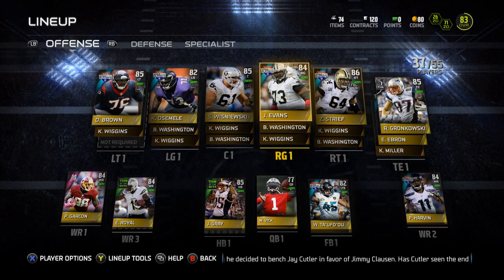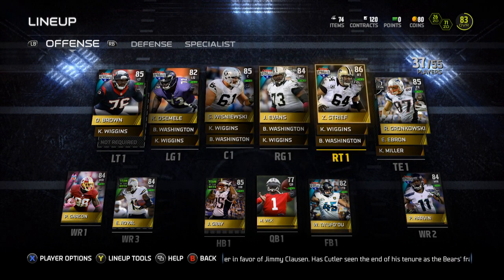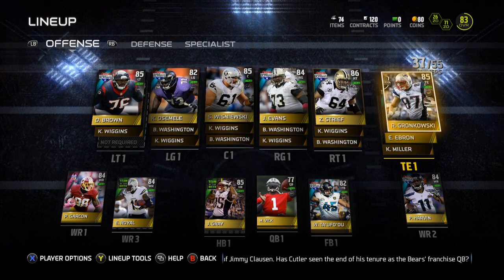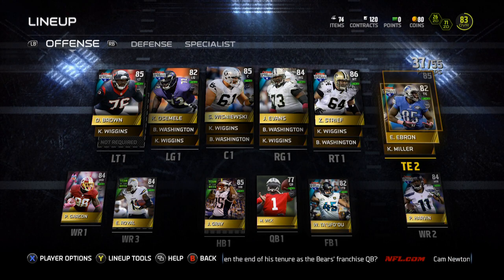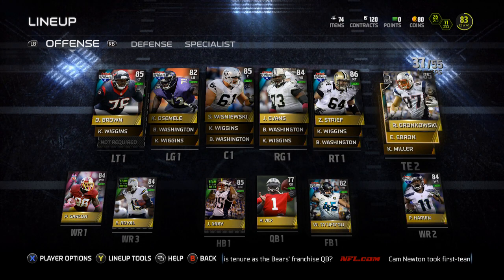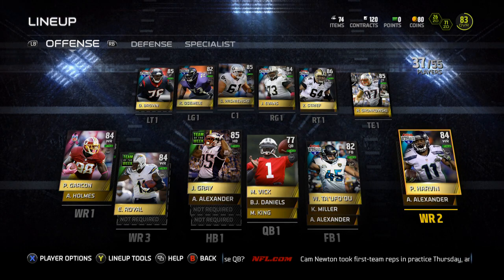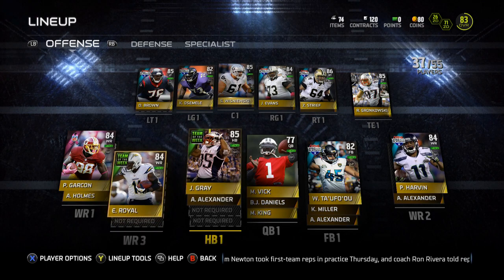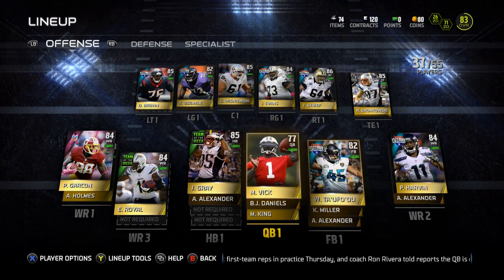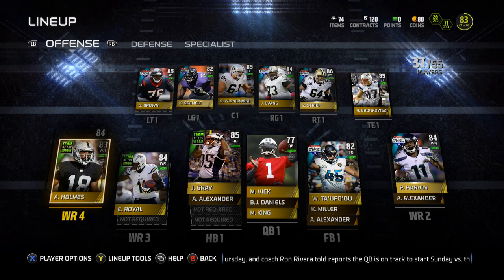On offense, my offensive line is pretty good — those cards don't make my team so I might as well use them here. Got the free Gronk, who'll move to second tight end, and Eric Ebron moves to first tight end when Gronk drops to around 70-75 overall. Wide receivers are actually pretty solid: BCA Garçon, Eddie Royal Team of the Week, Road to the Playoffs Percy, and Team of the Week Andre Holmes — a pretty decent receiving core.